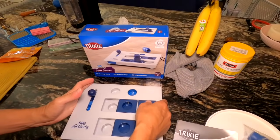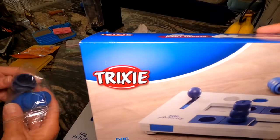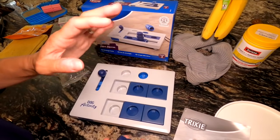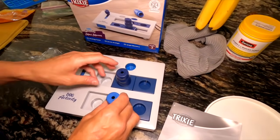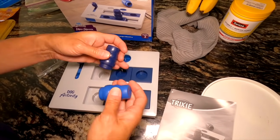So what it showed on the thing — this is on Amazon. Let's see what it's called. It's called Trixie. It said on there to show your dog, you let your dog watch you load it. I think these go in here. So you load these, put treats in each one, and they have to move these around.